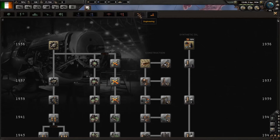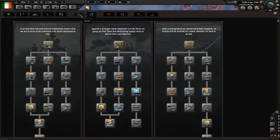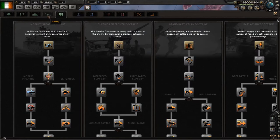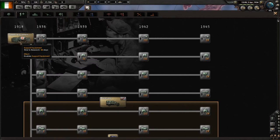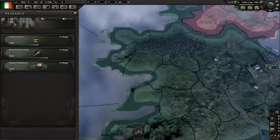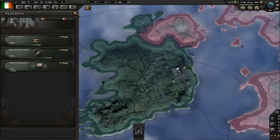We just completed electronic engineering, so we're good for mechanical computing. We want to wait for one of these to finish so we can use the 50% research bonus towards another tech. One of the biggest things I want to do right now is that we have no support equipment for our infantry, which is a major handicap. So we're going to research that so our divisions fight more effectively in combat, which also allows us to add support battalions to infantry divisions.